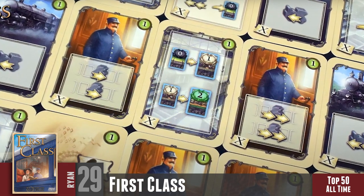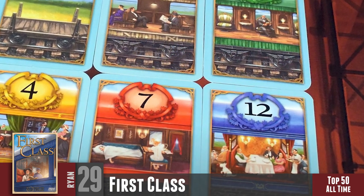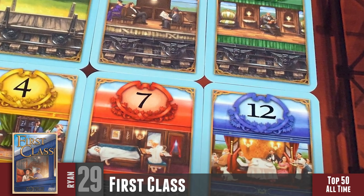In First Class you're moving your train down the line, getting rewards, using those rewards to move your conductor, flipping over the value of train cards, getting objective points — there's just so much happening on your turn. You start off doing a few actions and by the end you feel like a grand master. It was one of my early games in the industry and I was demoing it. It's got to be hard to find now, and I'm glad it's at 29 on my list.